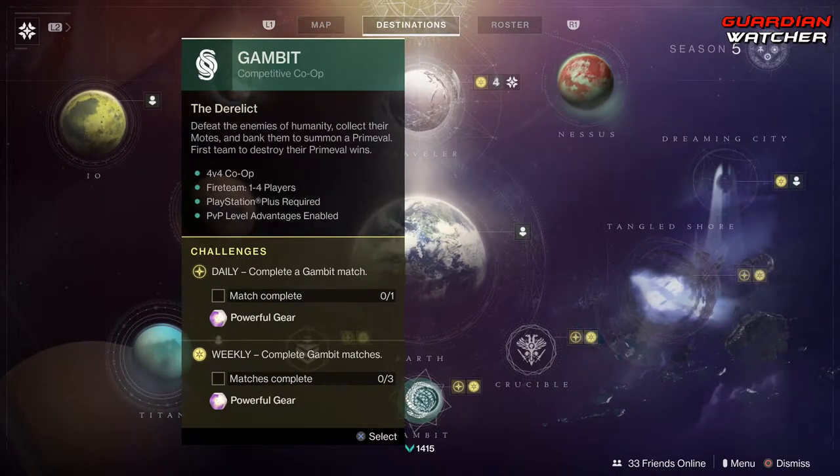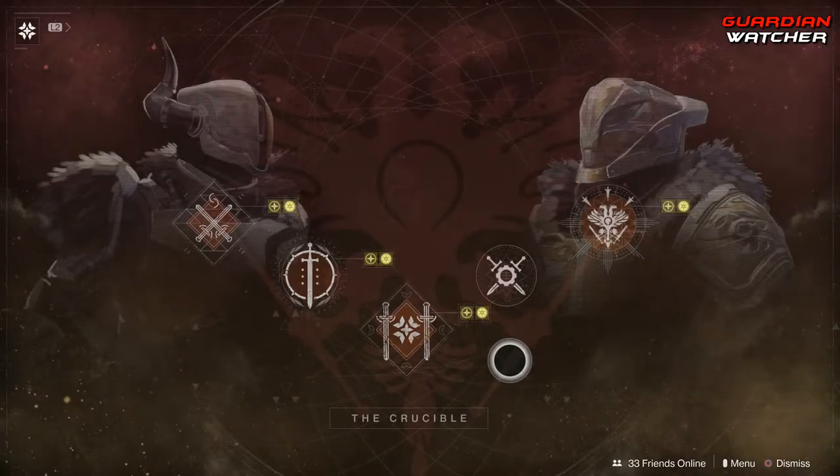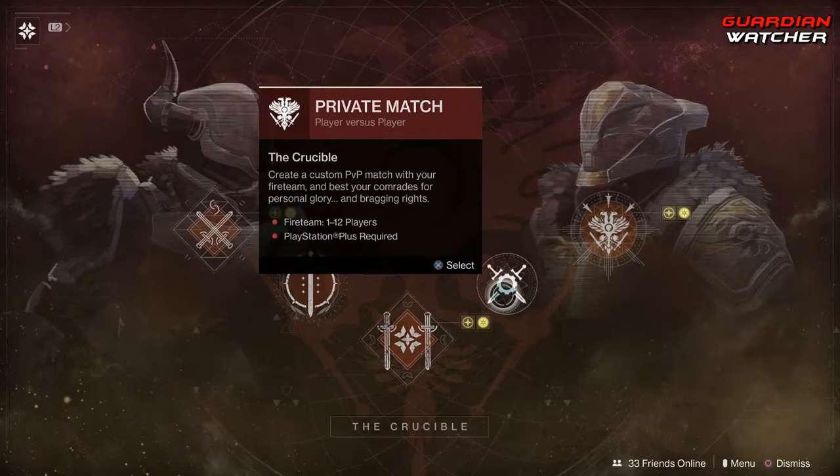Coming down to Gambit, we need to complete 3 Gambit matches. As for Crucible, the Crucible mode of the week is Crimson Doubles, even though it says Crimson Days. And we need to complete 5 Crucible matches of any type except for Private Match.